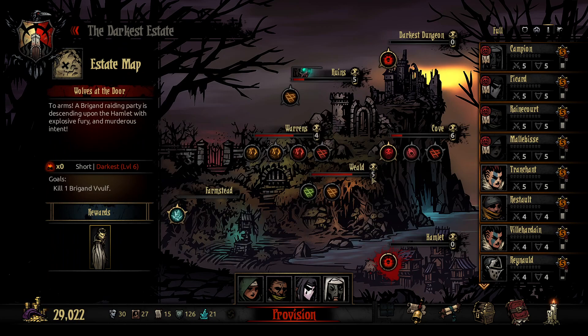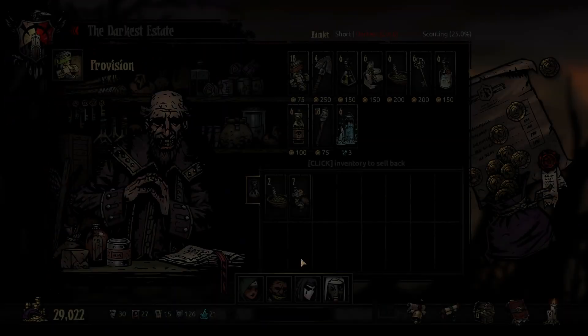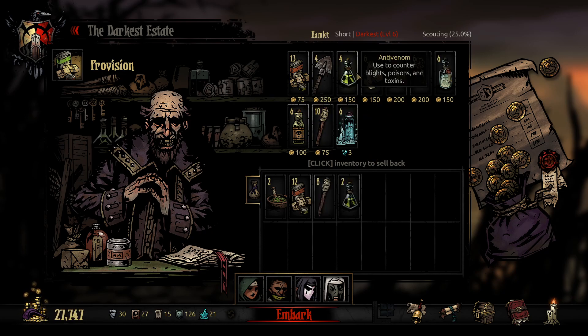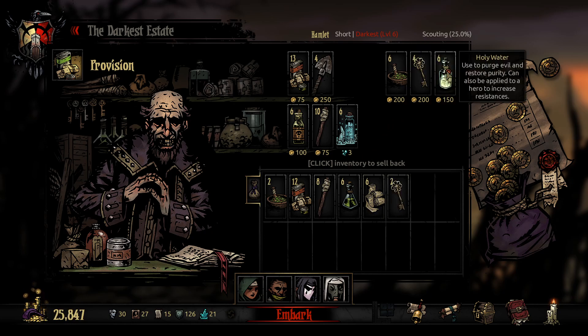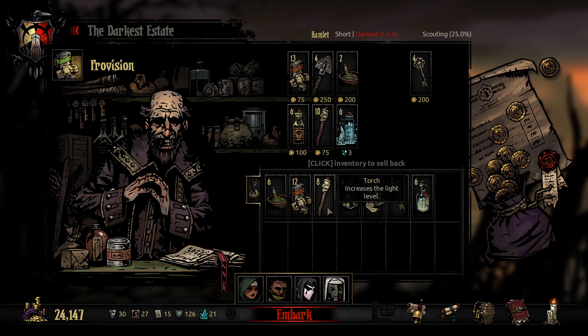Camping wise - we're not camping, it's a hamlet short mission. Let's get a stack of food, a couple of torches - hold down shift to stack them - a couple of keys, some holy water, top up the medicinal herbs, torches, keys, a couple of shovels. It's short.